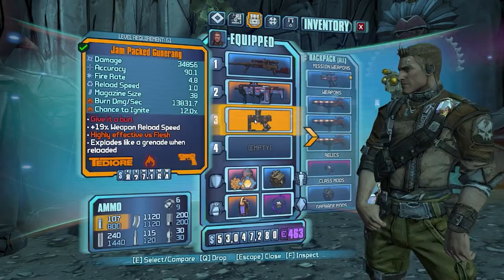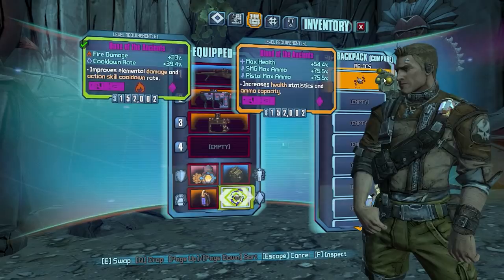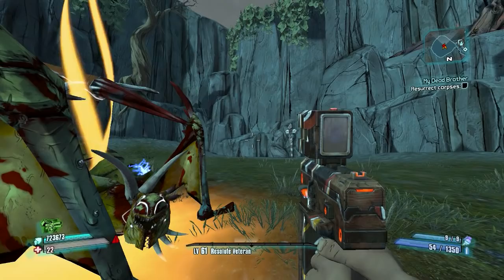Anyway, we're going to use the Trespasser, the Babymaker, Gunarang, Hoplite, Bonnie, Bone of the Ancients, Blood of the Ancients, and a Resolute Veteran class mod.